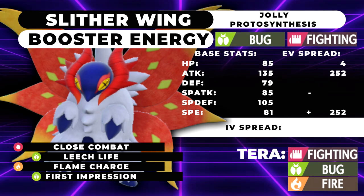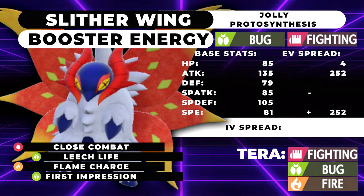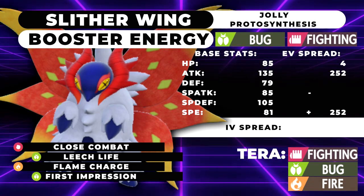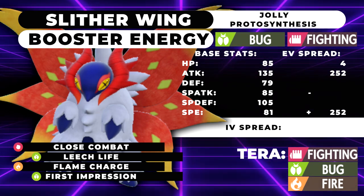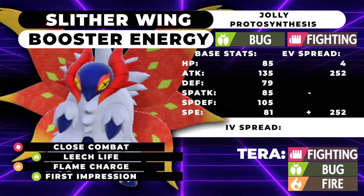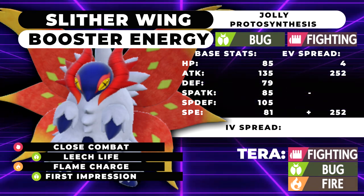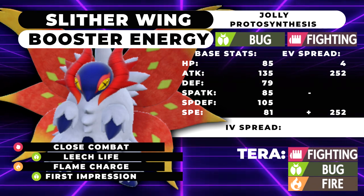As far as partners go, Slitherwing is 100% going to need some kind of Fake Out support. You could run Arcanine next to it since you're not actually doubling down on Fire types unless you decide to Tera. Tailwind support is appreciated as things like Fluttermane will still be able to outspeed you even after a plus one. Corviknight might actually be a decent partner too — why haven't people been using Corviknight? It takes on a lot of things really easily, and Intimidating opposing Arcanine to reduce their Flare Blitzes is quite nice.